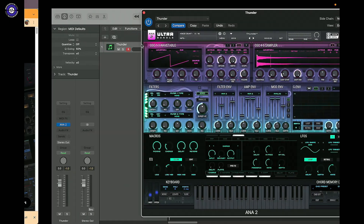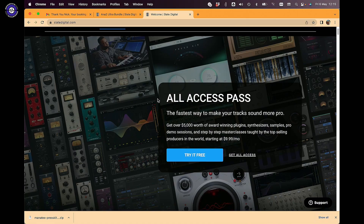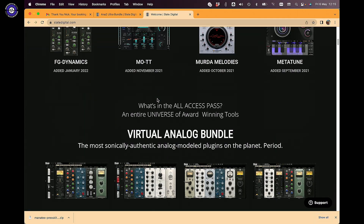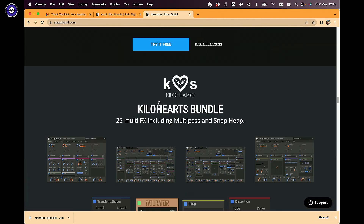Hello and welcome to another Sonic Lab. Today we're looking at the new Slate Digital Anna 2 bundles. This is the new Circuit Breaker skin. There's a new bank as well and a bunch of new banks for this. The Anna 2 Ultra bundle is part of the Access All Areas Pass and you get a ton of plugins.